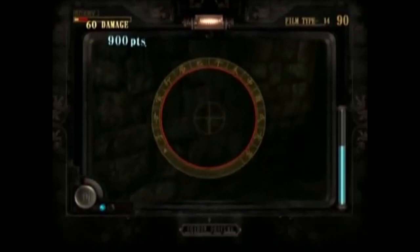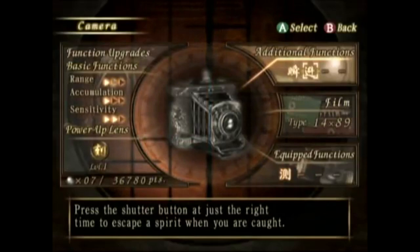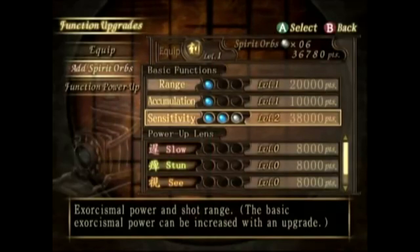Your camera can be made much more powerful by using the points you get from taking pictures, increasing range and damage, or adding power-up lenses which add effects like slowing ghosts or pushing them away. There are even different types of film you can use, with the strongest one increasing exorcism power and reducing reloading times greatly, but only being available in limited quantities. Fatal Frame gives the phrase 'point-and-shoot' a whole new meaning for video games.